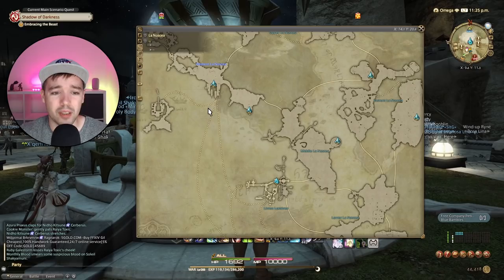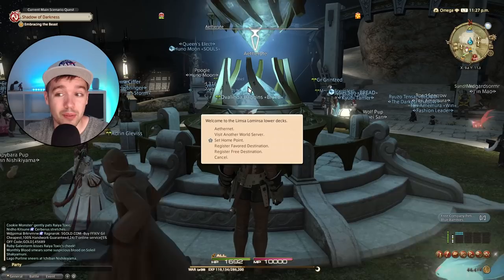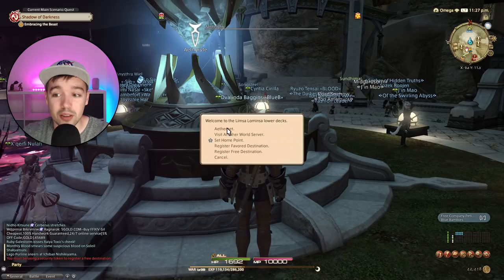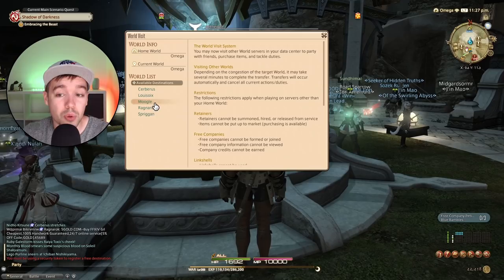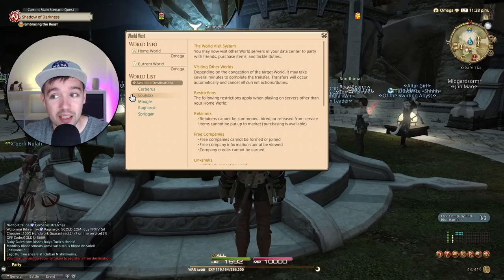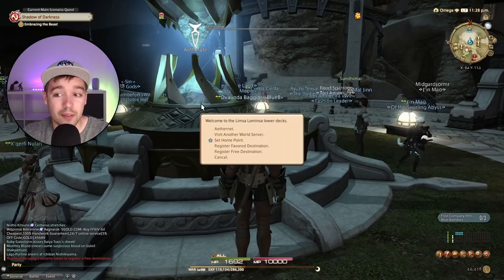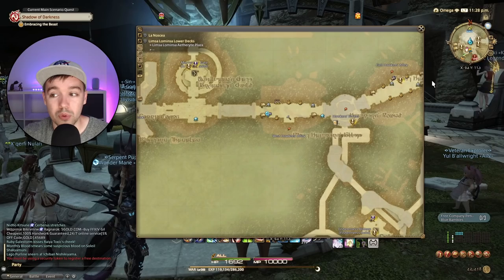When you talk to an Aetheryte you can register favorite destinations, visit other worlds on the same data center, or use Aethernet — the smaller blue crystals within cities that let you teleport between districts instantly for free. Always attune to every Aetheryte you encounter; it saves enormous amounts of travel time. Yes, teleporting costs a small amount of gil, but time is more valuable.